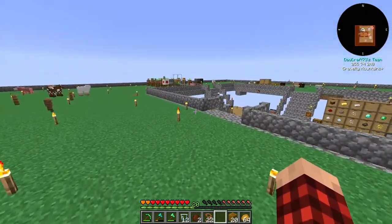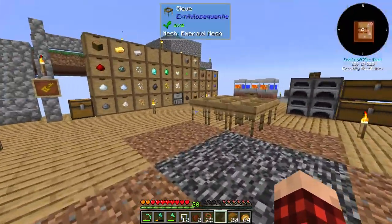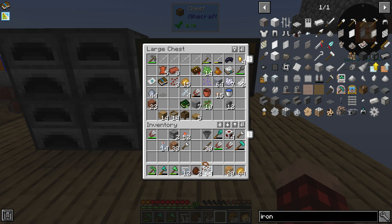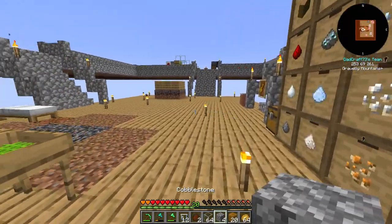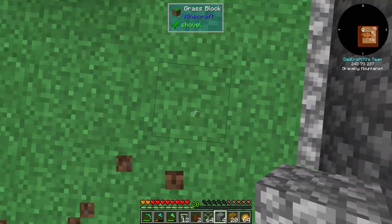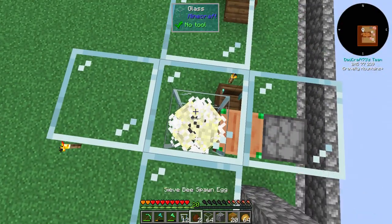We actually need to pull some bees out of the hive to begin with — 16 is way too many. We need a little bit of glass and something to stand on. Let's grab some cobble, get back up here, and then we just need to wait for them to come out of the hives.